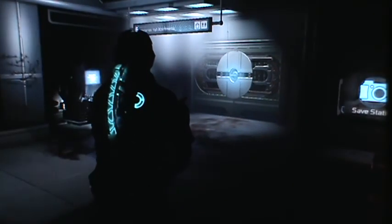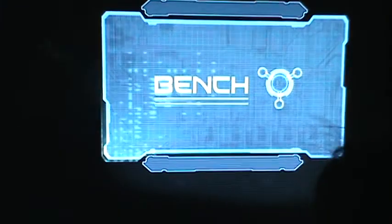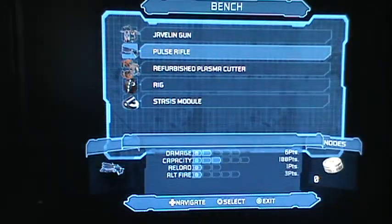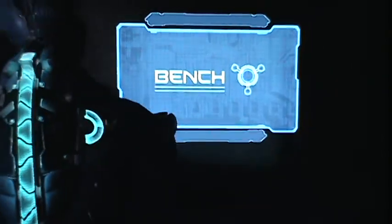So we are continuing Dead Space 2. We are in — Chapter 2... what an idiot — Chapter 8. And we're going to keep going. I found a bench here. Let's see if we have any power nodes... we don't have any power nodes, so unfortunately we can't do anything with it.